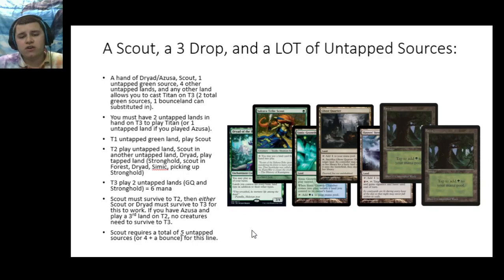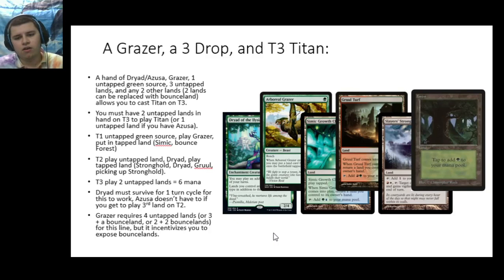There also is a route to casting a three-drop on Turn 2 using Sakura-Tribe Scout, though it's a little convoluted because it requires you to have a lot of untapped sources. If you want to cast your Primeval Titan on Turn 3 this way, you need an untapped land for the Scout, two untapped lands to cast your three-drop, and then an untapped land or two to cast your Primeval Titan on Turn 3 — so it's asking for a lot. But if you have a ton of untapped sources ready to go, you can play a Scout and a Dryad and still be able to Turn 3 a Titan.